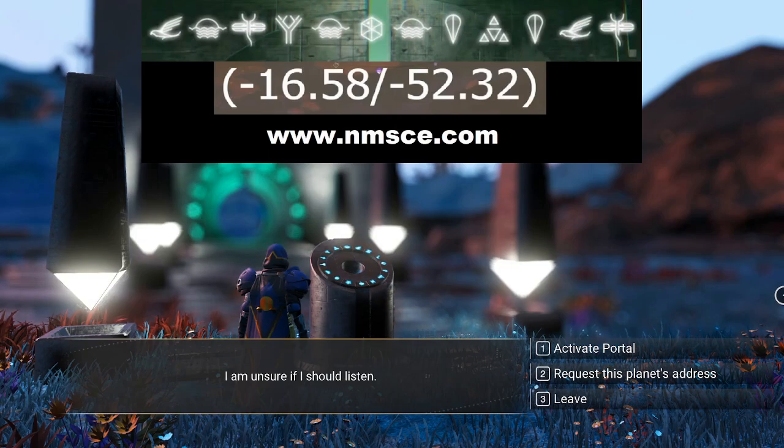I got these coordinates from the No Man's Sky Coordinate Exchange. Feel free to peruse that site — you can find ships, freighters, multi-tools, anything to your heart's content: crashed ships, non-crashed ships, anything you like. It's a very good place to go to get anything, and a lot of different players use it to find what they're looking for. Hopefully you took a screenshot of that. I'm going to go ahead and make it disappear and we're going to come back.